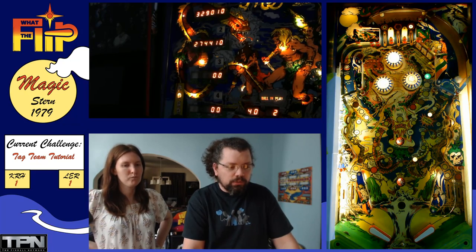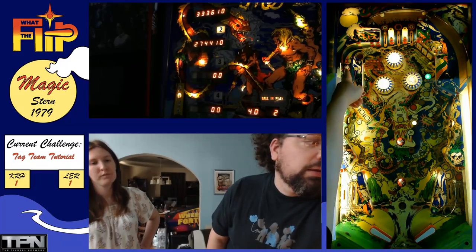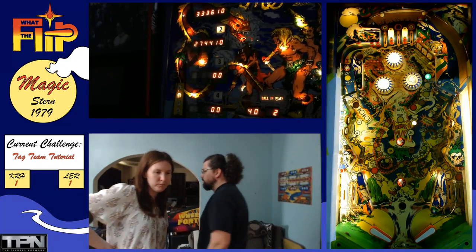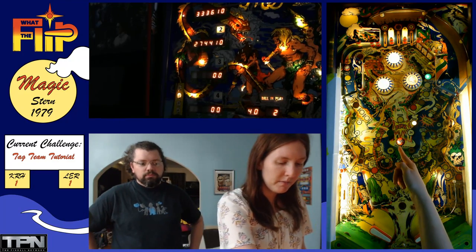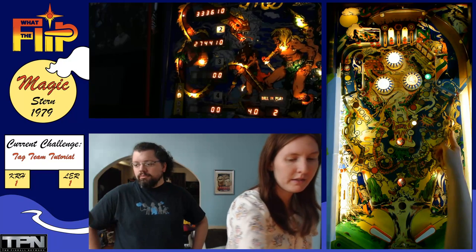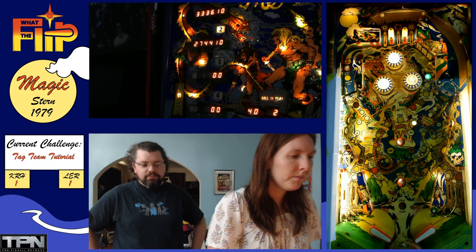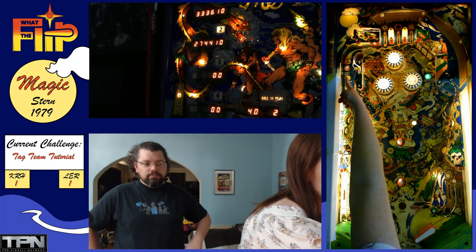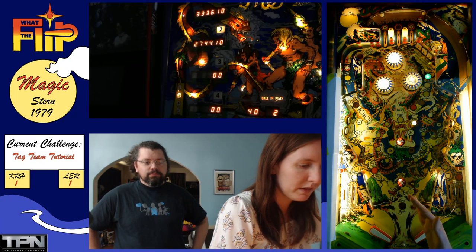The extra ball is up this lane and you gotta get that rollover. These rollovers will advance your bonus. The spelling magic stand-ups advance your bonus. This advances a lot — it's a 3,003 advance, so that's pretty cool.